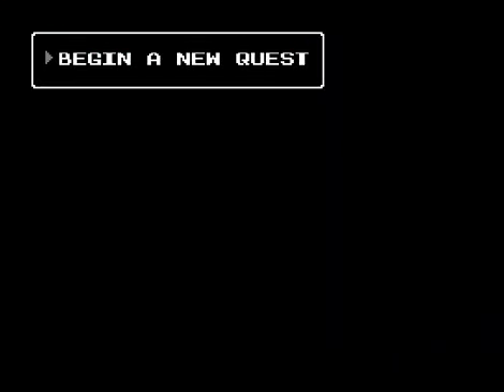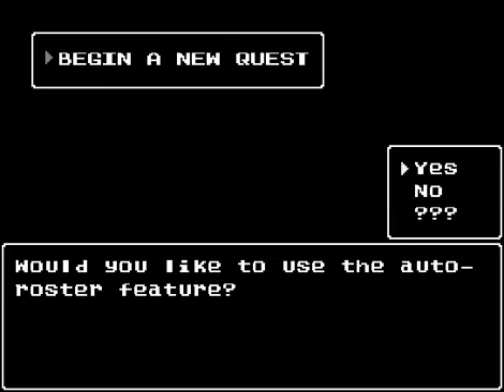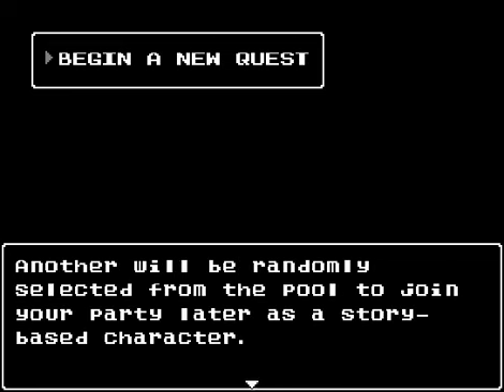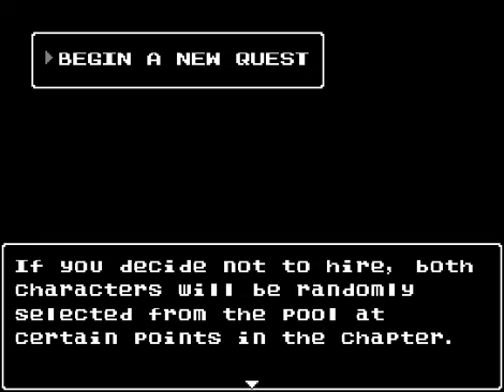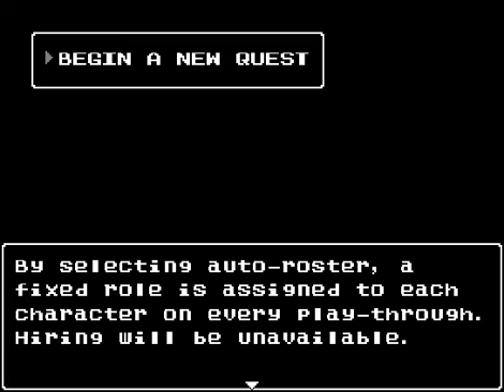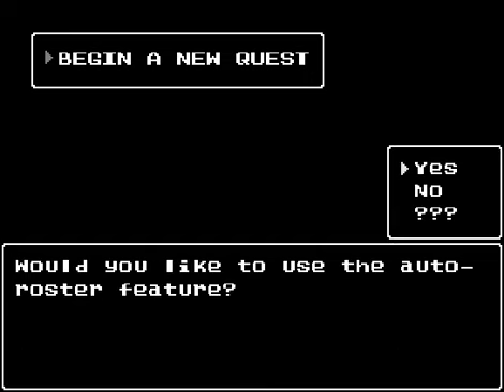I'm going to press start and begin our new quest. Battle message speed - we always want that to be fast. Now the auto roster feature - without this feature, from a pool of six playable job characters, you can hire one per chapter to join your party. Another will be randomly selected from the pool to join your party later as a story-based character. By selecting auto roster, a fixed role is assigned to each character on every playthrough and hiring will be unavailable. I'm going to say yes.